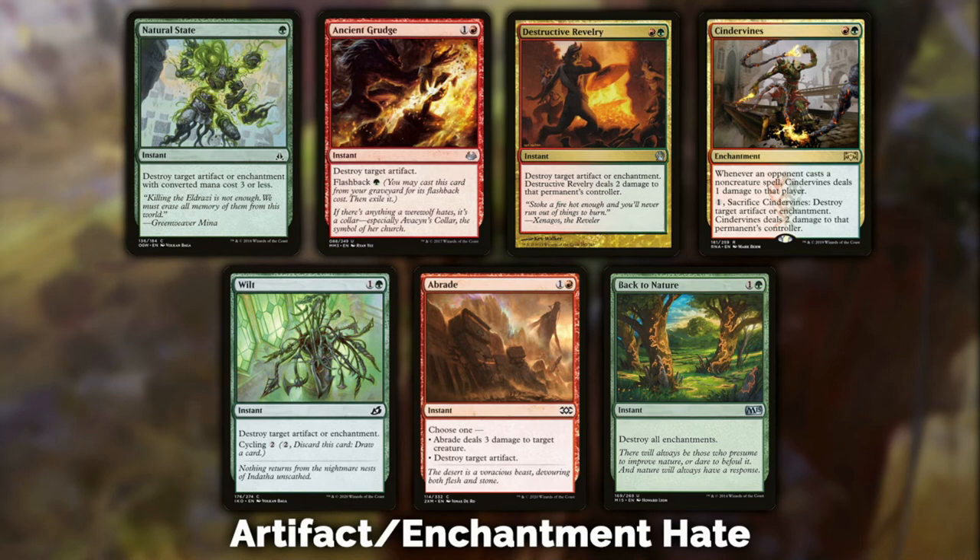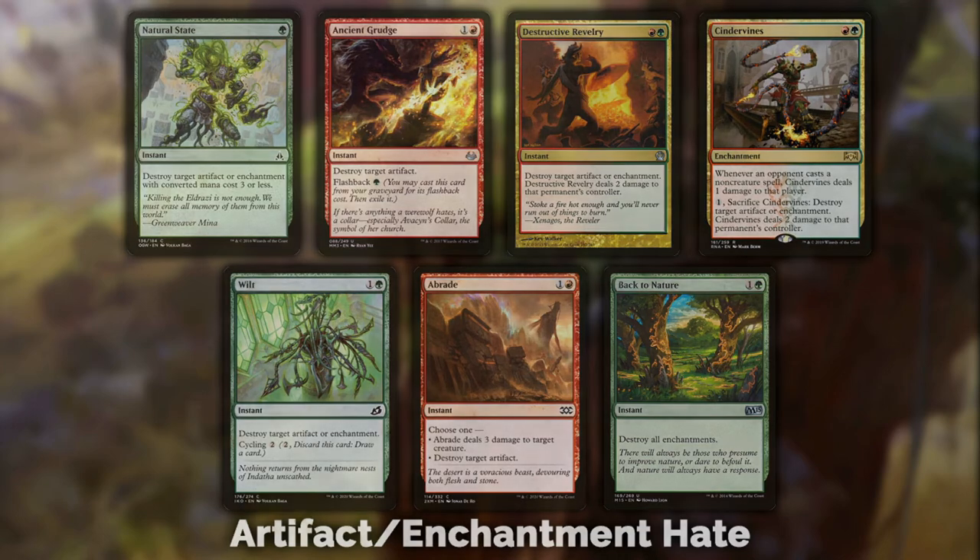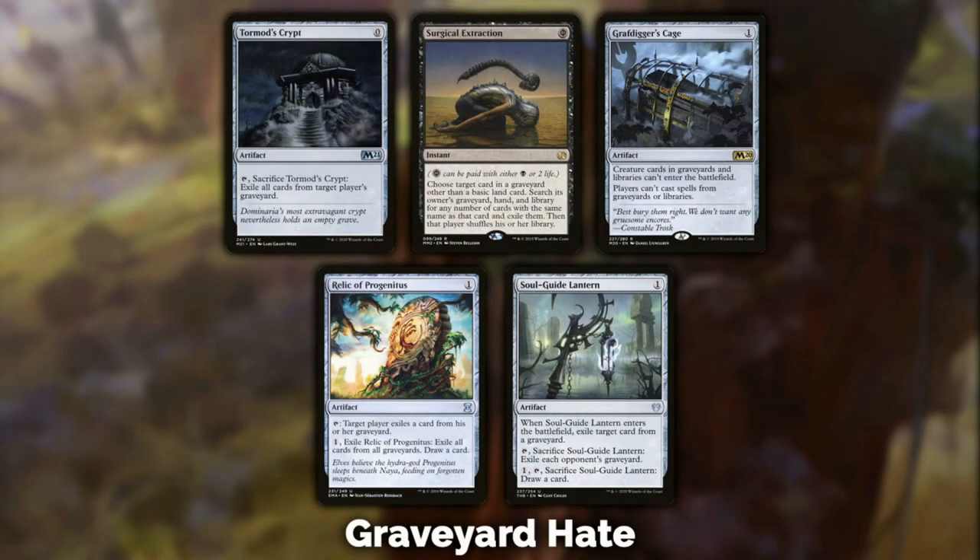Last but not least, Back to Nature — believe it or not, it does see play. For two mana at instant speed you destroy all enchantments. If that's what you need, this is going to be an awesome card. You don't see too much enchantment-heavy play in modern, but it was worth including.